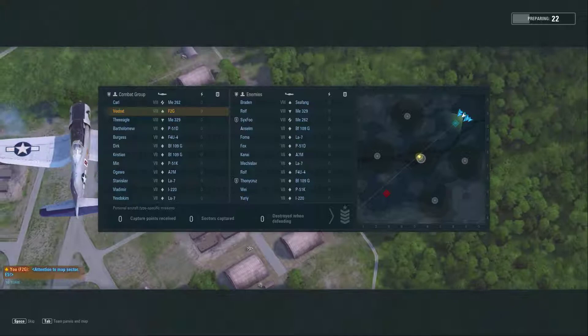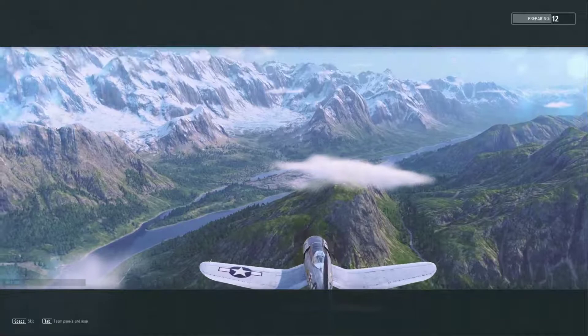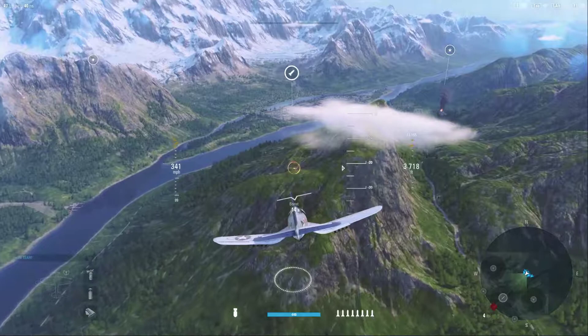Hey guys, vbad here with another V Plays, looking at part 7 of the beginner's guide. In the last video we covered counter-air multi-rolls — those that are not going to be equipped with any air-to-ground ordnance. It's a little bit of a departure from the norm, but they needed their own video since it could be a little deceiving. The last thing I want to see is anybody shooting at ground targets with their forward-firing guns on their multi-rolls.